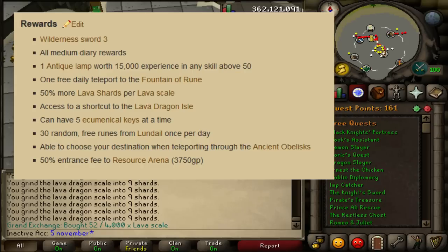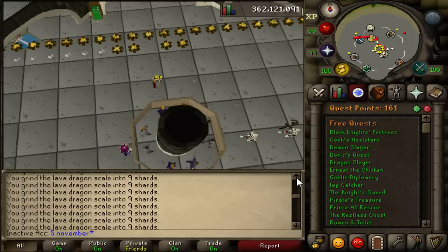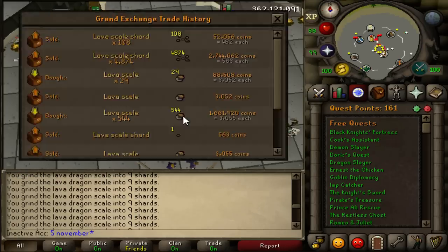However, it's not really true — because as you can see on the screen, I'm getting 9 almost all the time, with a small chance of 7. So let me find where the 7 is. As you can see, almost all 9s — that's a lot for 1 scale. Here is the first 7 that I got. I did buy 544 Lava Scales, and I closed the offers so I could make this video. This is the result from crushing them — I got a few 7s.